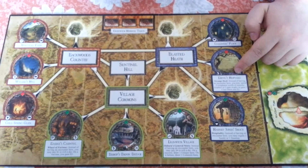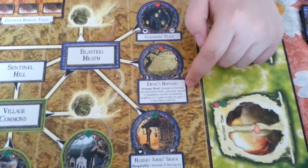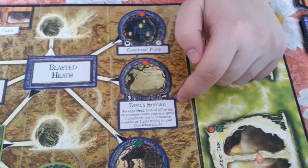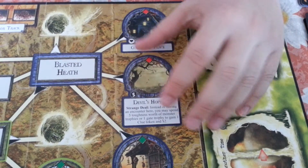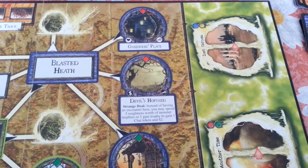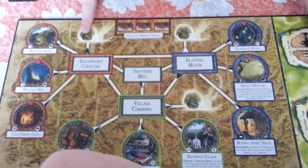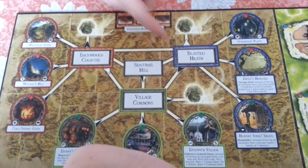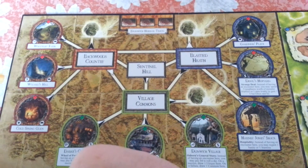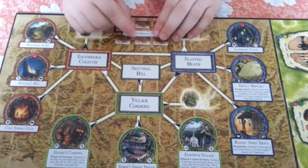For example, Devil's Hop Yard — a strange deal. Instead of having an encounter here, you may spend five toughness worth of monster trophies or one gate trophy to gain one clue token and two dollars. It is somehow river docks and science building combined in one. Also, if you take a look, you will see the vortexes — one, two, three. So you will have a question: what are those? And what is the Dunwich Horror track? We do have three Dunwich Horror track tokens.